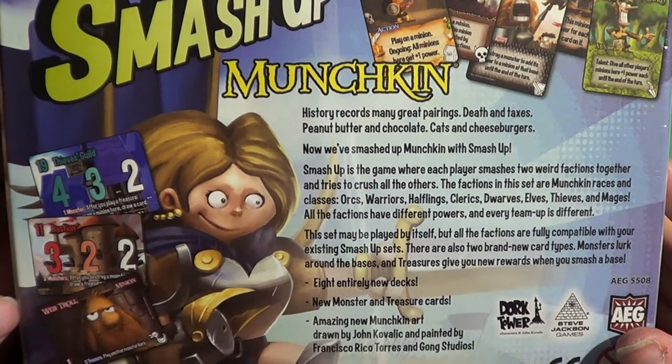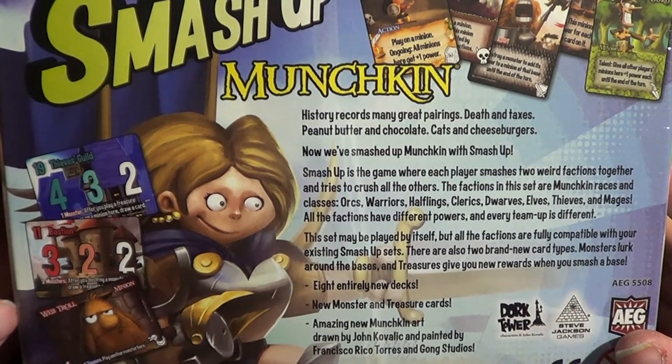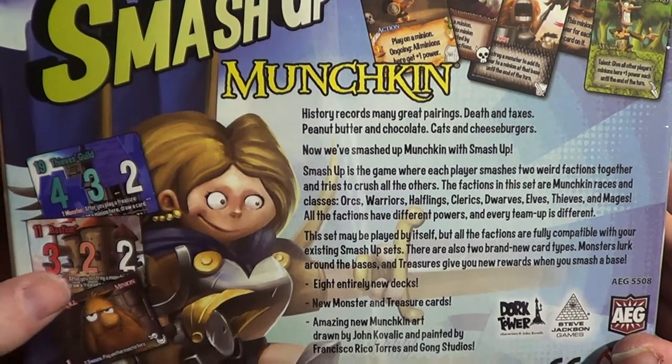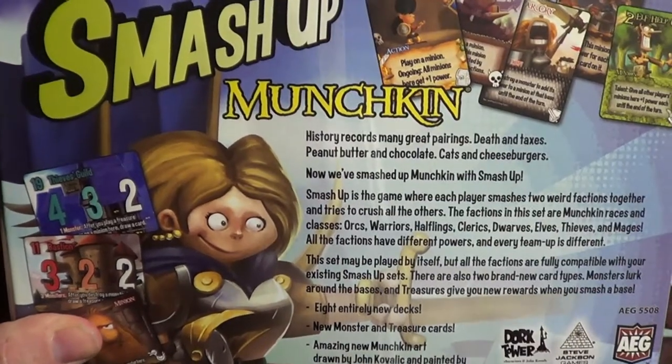Smash Up is the game where each player smashes two weird factions together and tries to crush all the others. The factions in this set are Munchkin races and classes: orcs, warriors, halflings, clerics, dwarves, elves, thieves and mages. All the factions have different powers and every team-up is different.